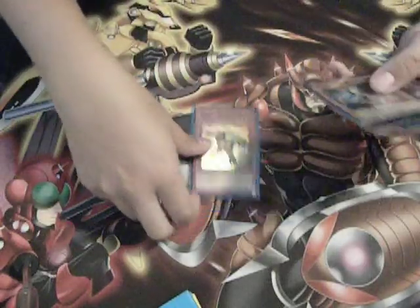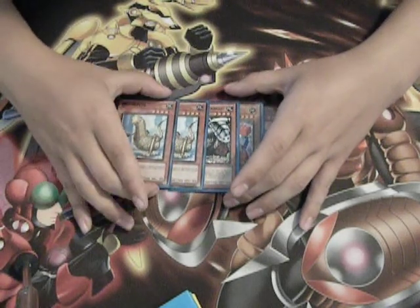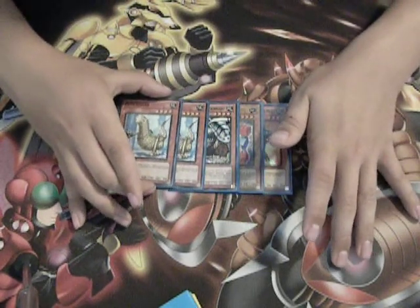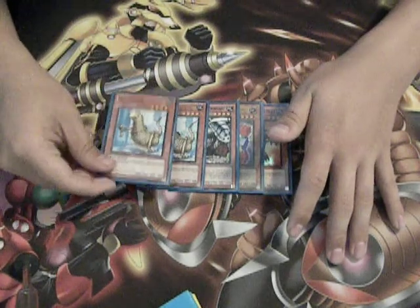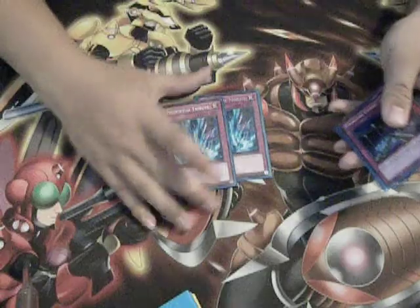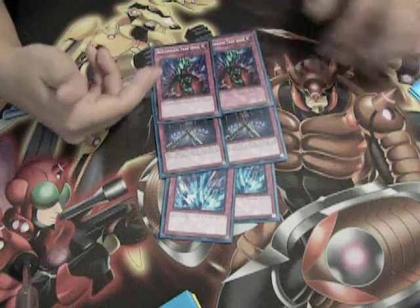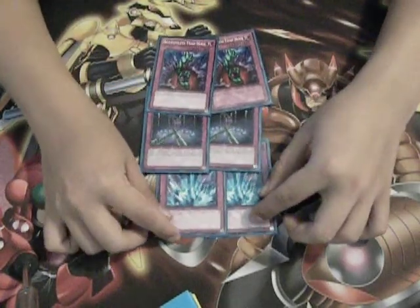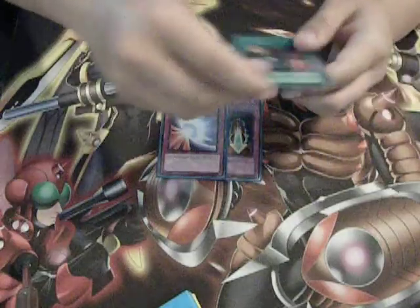For the side deck I run one Granmarg the Rock Monarch — another Rock, bounces stuff, good for the side deck. Another Block Man, a third Wangu, double Monolith. Monolith is basically a Dark Hole that is really nice with Block Golem — it destroys all monsters so be careful, it also destroys your own. Anything with 1000 or less defense is destroyed, or you can tribute a Kokuaki Murus or a Dyna, whatever you want — it's essentially a Dark Hole. Next we have double Torrential Tribute, double Chain Disappearance, double Bottomless Trap Hole. I'm actually going to try to main Solemn Warning but I need to go get some of those. Basically you side in a lot of destruction cards to make up for what you don't main. I still need to get some Smashing Grounds and Soul Takers and all that good stuff. The third Cylinder, second Mirror Force, and Scapegoat round out the side deck.